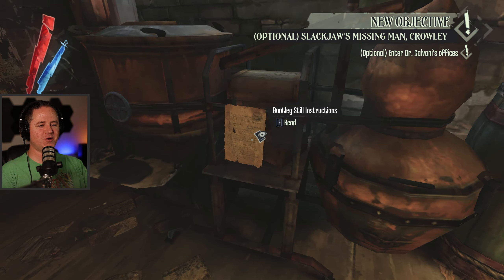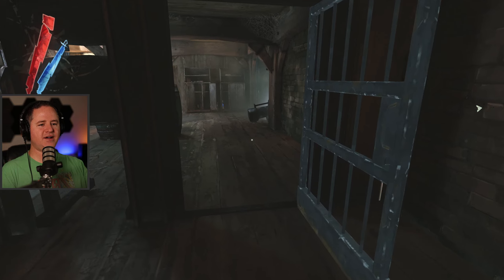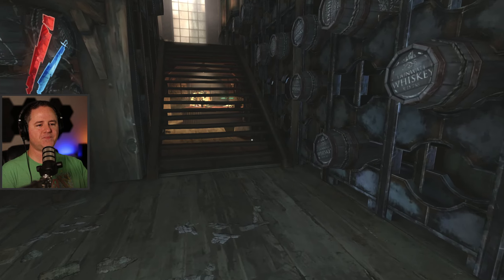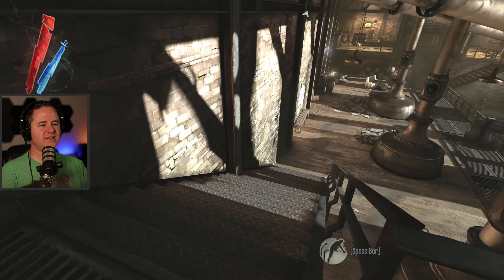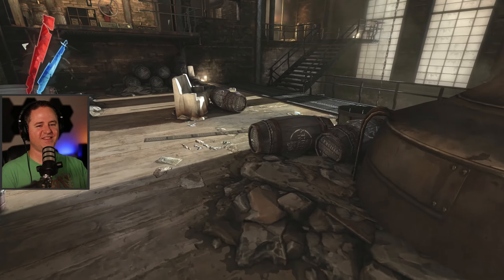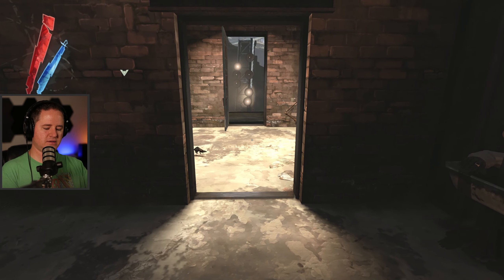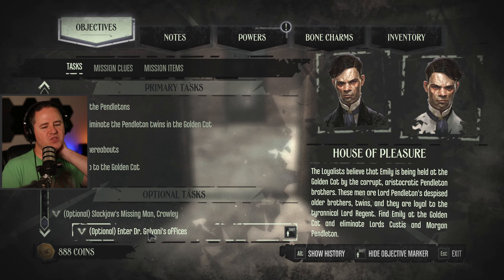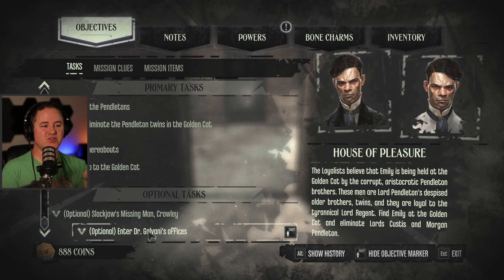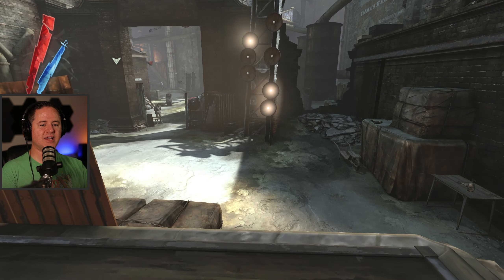Slackjaw wants to know what happened to Crowley and suspects Dr. Galvani, who lives nearby on Clavering Boulevard. I wonder if I could have just walked in here the whole way — I might have made that far more difficult than it needed to be. I thought he was talking about me until he said someone's been killing off his men. I was like, well, I haven't been killing them — unless you count what I did with the rat stuff. He has no clue it was me. It's my little secret. Me and Granny.